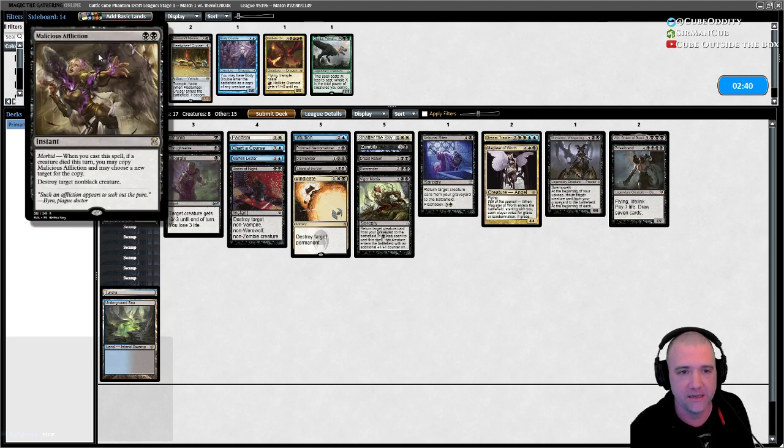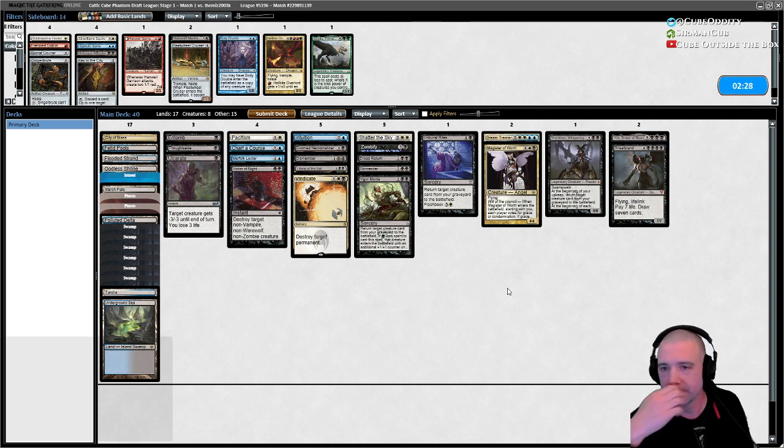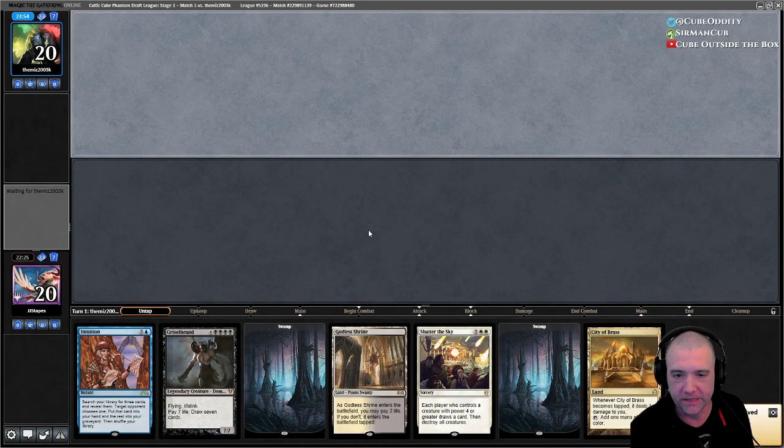Against their green deck, if I was going to bring anything in it would be a little bit more removal. But I'm not sure there's anything I need to take out — Shatter is still good and a lot of these others are just role players. There's nothing I'm really worried about, except mulligans.